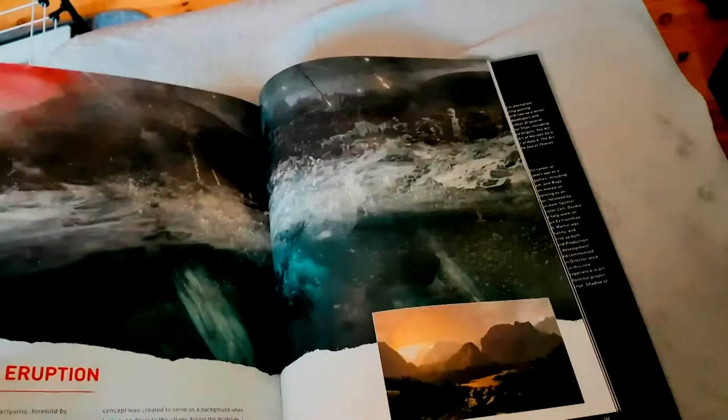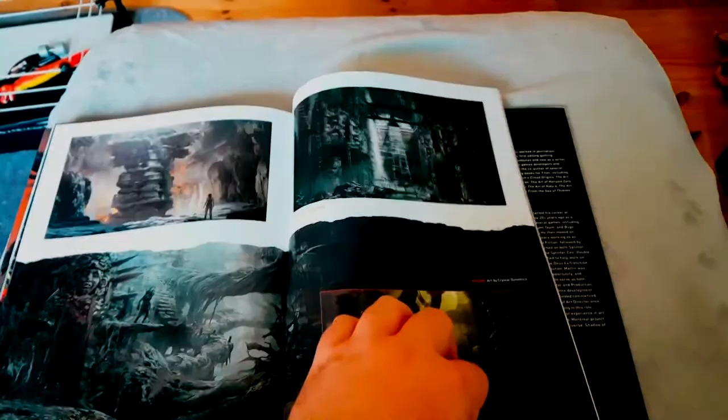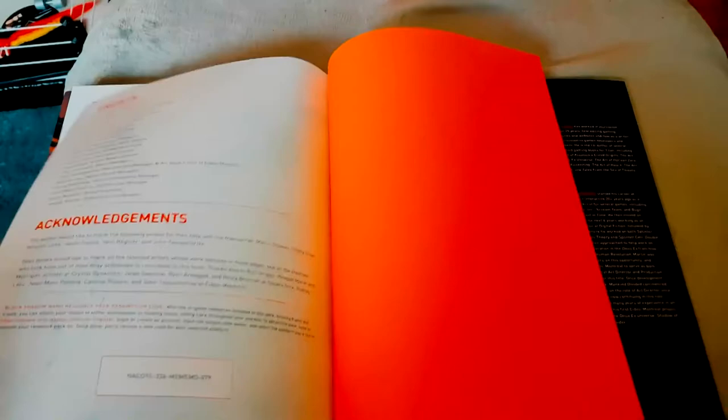Let's look at some of the temples there. Volcanic corruption — that's literally at the very start of the game. Some Mayan temples. I'm skipping loads of pages here because I don't want to reveal too much for either of us. There we go — we've got some artwork at the back from the original reboot, and again some Rise of the Tomb Raider art.